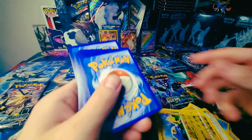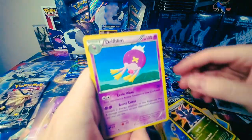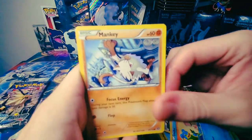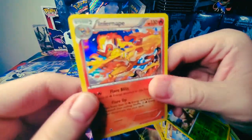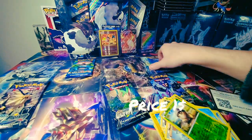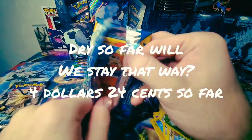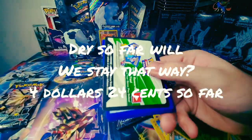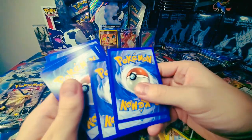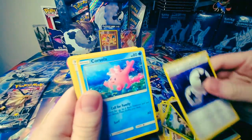It's Steam Siege — stinky pack. We got Carnivine, Larvesta, Shellos, Mankey, Scizor, and the Infernape holo — so yeah, we'll take that, that's a nice holo rare. This box so far has been nuts — we have not got a single GX yet. In one evolutions pack I did pull a GX — if you haven't seen that video, I'll link it. I pulled a really nice card.